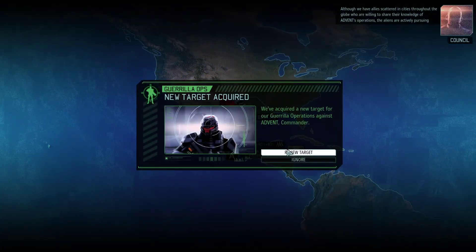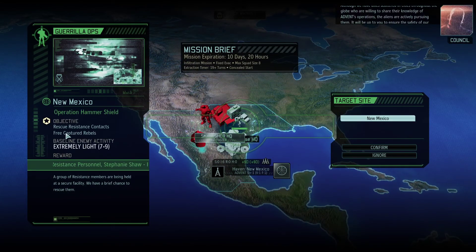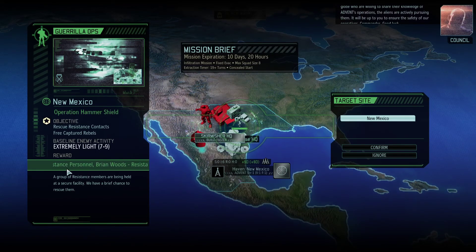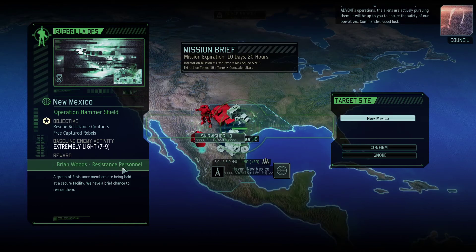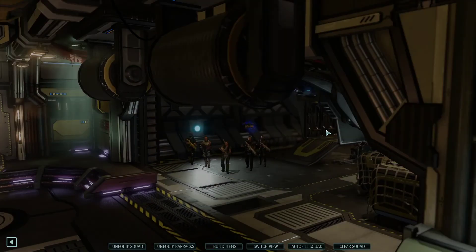Although we have allies scattered in cities throughout the globe who are willing to share their knowledge of advanced operations, the aliens are actively pursuing them. It will be up to you to ensure the safety of our operatives, Commander. Good luck. So we can rescue a bunch of resistance personnel — one, two, three resistance personnel. That'll help. We're definitely going to send maybe four people to take care of that.